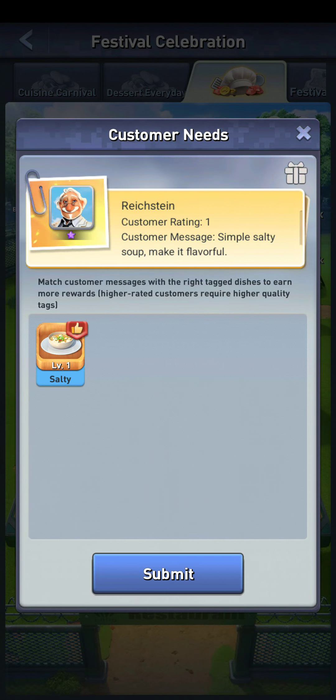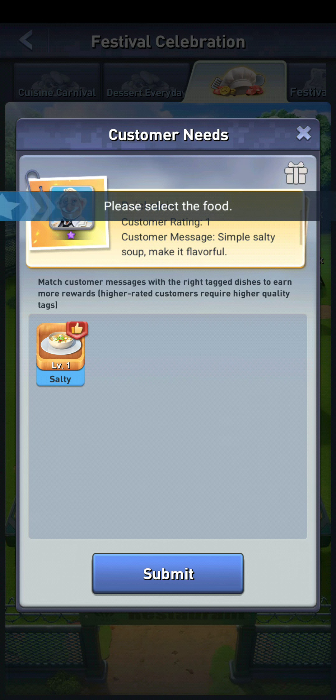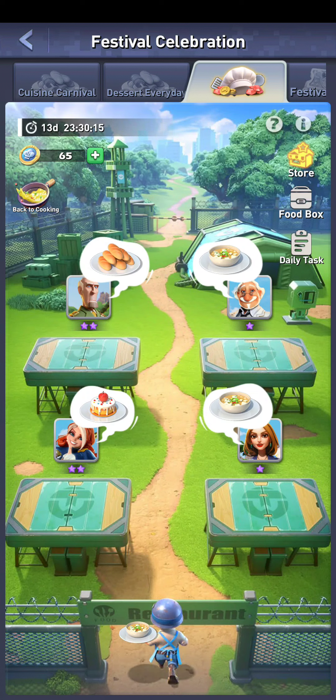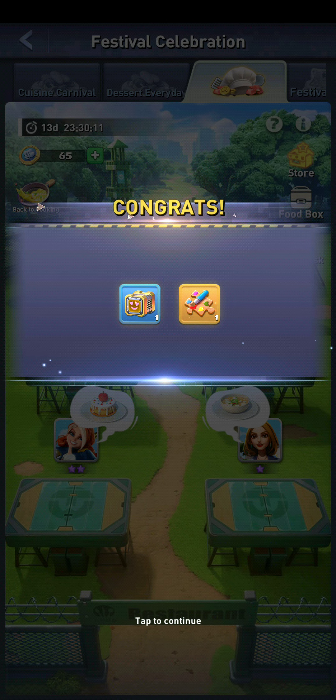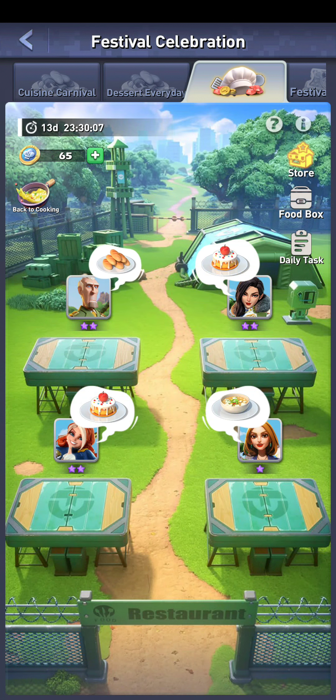This customer would like simple salty soup and wants it to be flavorful. I have a salty level one soup, so I'll go ahead and submit that — I click it, hit submit, and serve it to them.